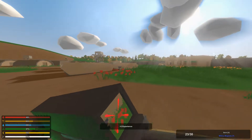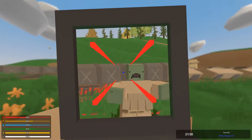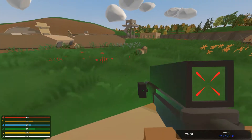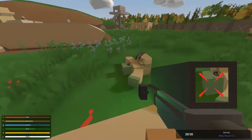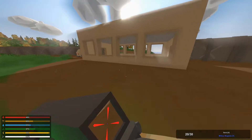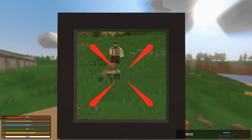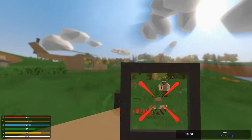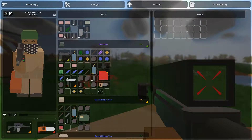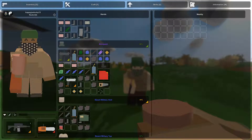So when you kill something that's wearing these military items — like that vest — it has a chance of dropping that vest. But there are some anomalies where, for example, this one didn't have a helmet on — it could have spawned a helmet when it was killed, just because that loot table is assigned to it. There's a chance for it to spawn with a helmet and a chance for it to drop a helmet.